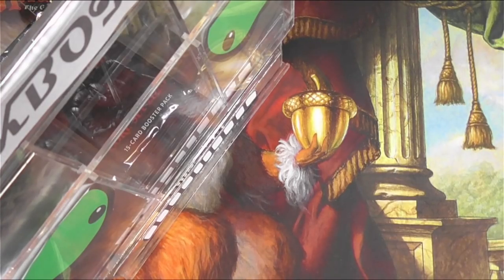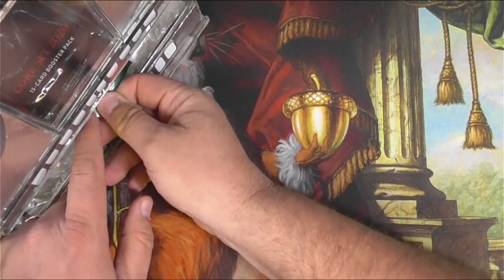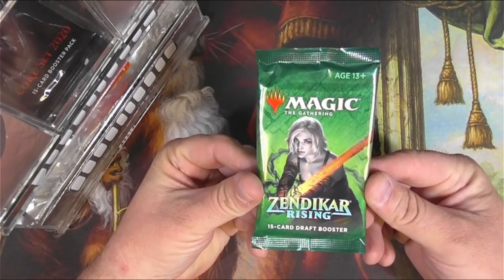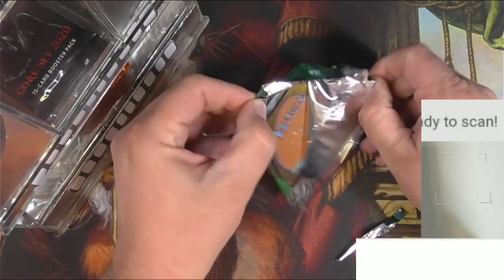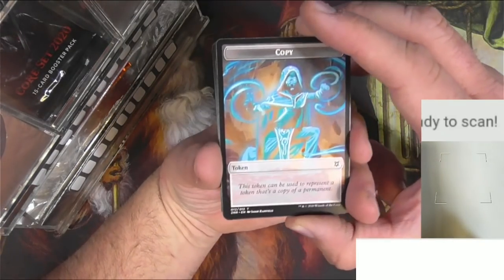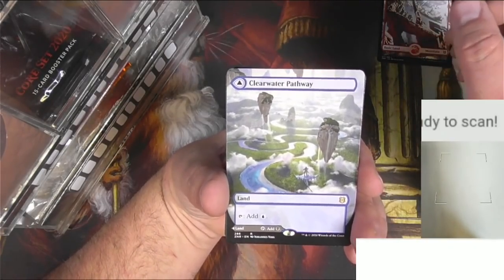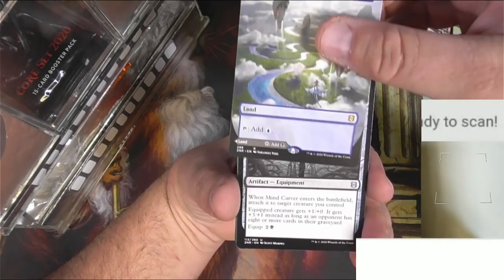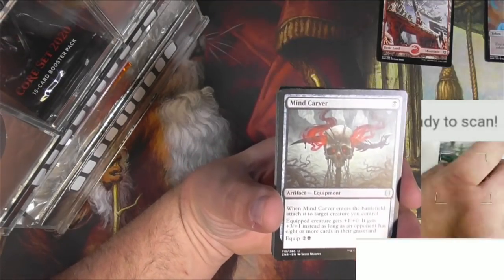Packbot is back here on Tragic MTG and he has declared that it is time for random booster packs. Packbot 3000 will dispense Magic the Gathering packs in a random fashion. Starting with Zendikar Rising — we got a copy token, a full art mountain, and a very nice rare: a borderless Clearwater Pathway, the dual modal face card with Murkwater Pathway on the back. Very cool pack of Zendikar Rising, let's scan it up.